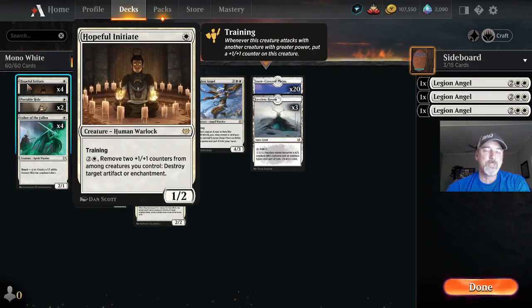Four copies of Hopeful Initiate at one cost — Human Warlock creature with Training. We can pay one white and two colors to remove two plus-one plus-one counters from among creatures I control, and destroy target artifact and enchantment. He is a one-two with Training.